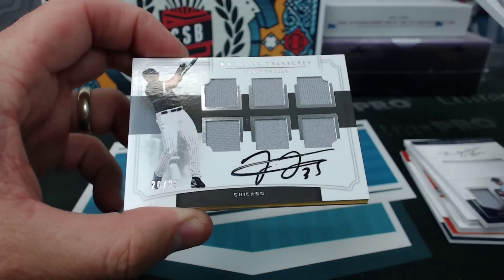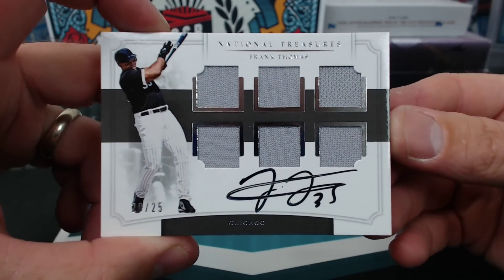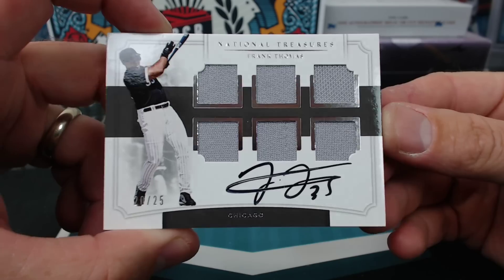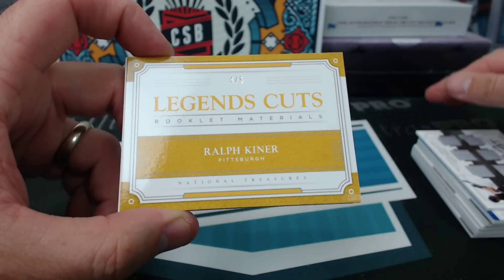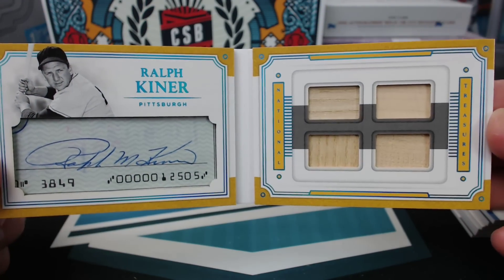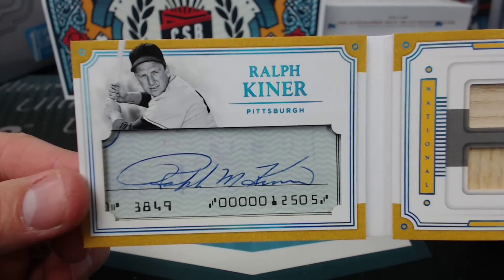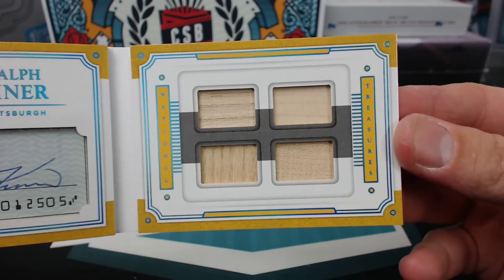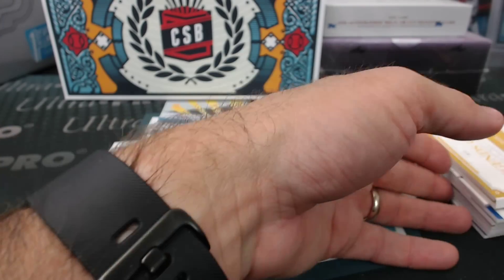We have Frank Thomas to 25, a six Swatch Signature. And Ralph Kiner, Legends Cuts for Pittsburgh, four of five. Quad Bat Relic in there — T-Dog. Well, a booklet to five. Ralph Kiner.